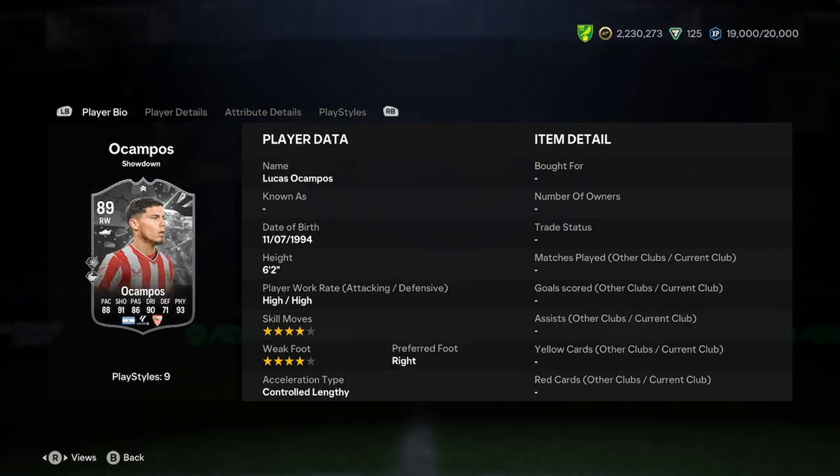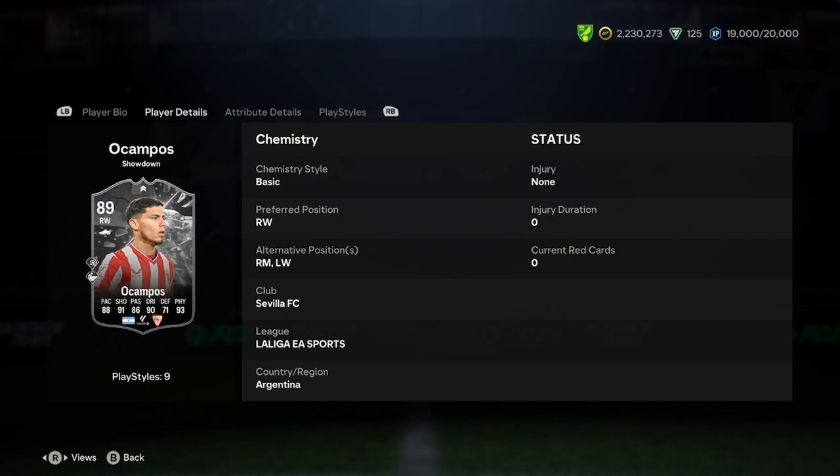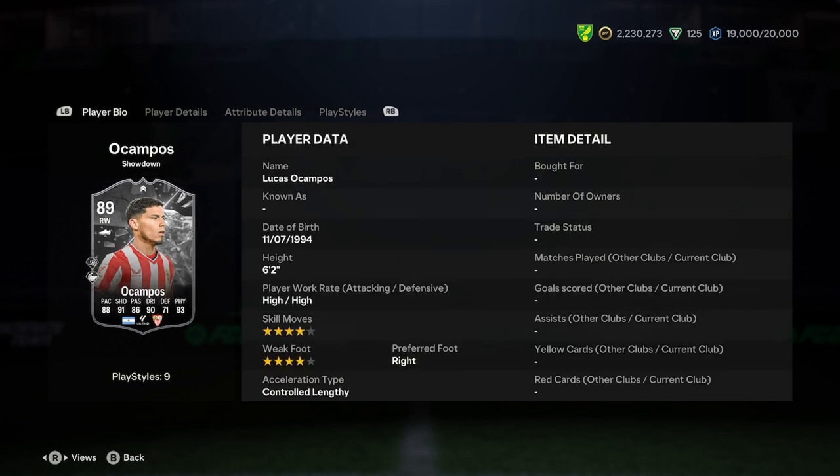Let's jump into the player and actually see what we're dealing with. Acampos is 6'2", high work rate, 4-star, right-footed and controlled lengthy - a good start to the card there. He is a bit tall and can't play up front, so you're going to have to play him on the wing. A controlled lengthy player on the wing - great.